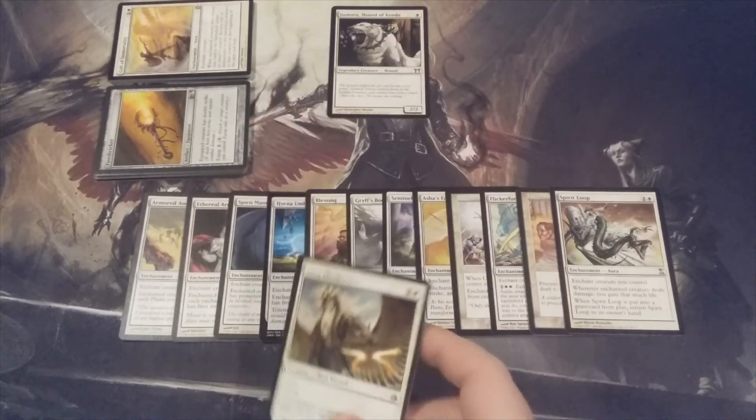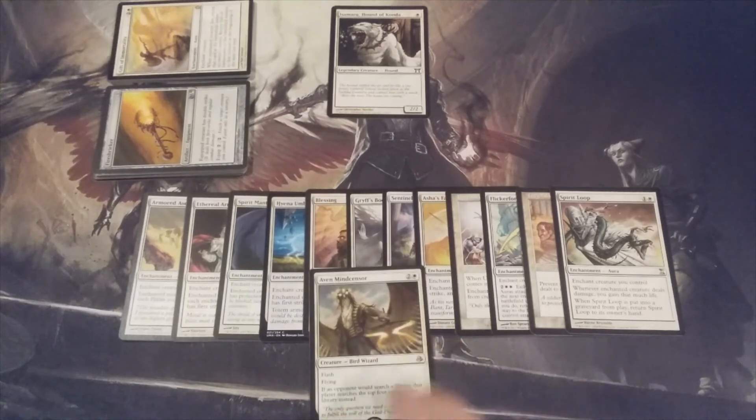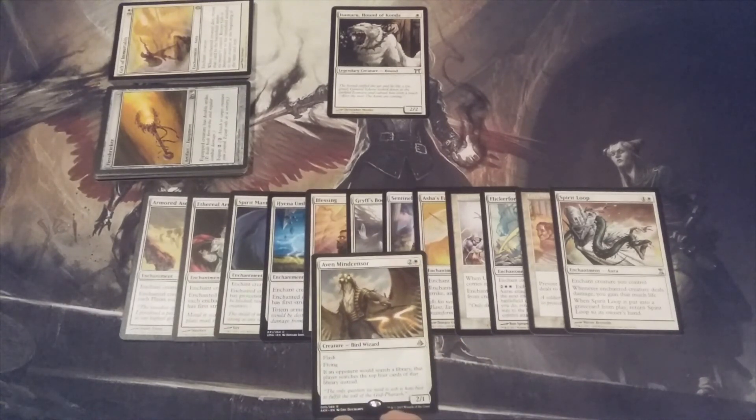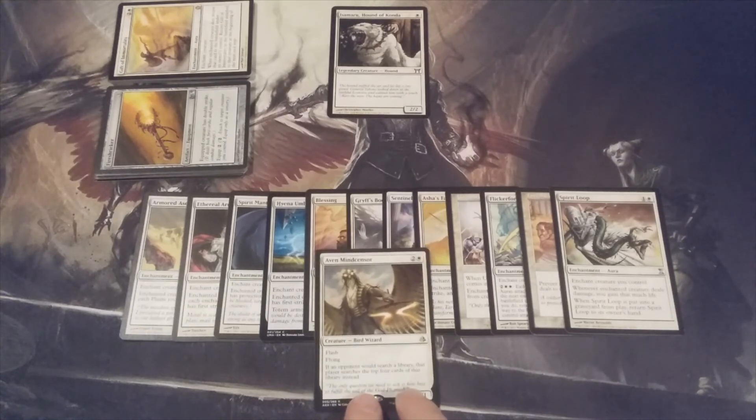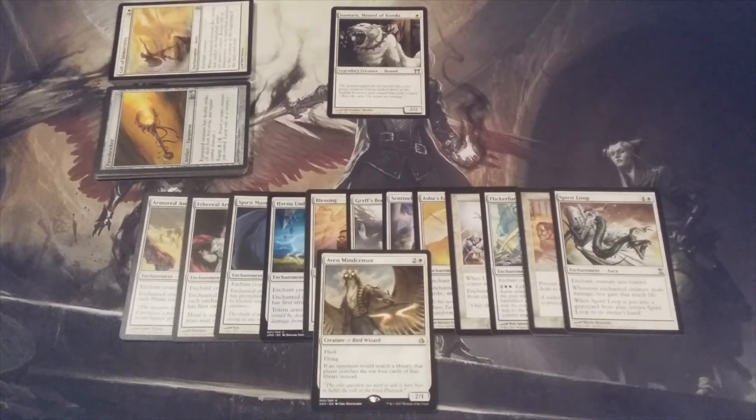MTG Burgeoning community, you are tasked with leaving comments below or over at the TappedOut.net page with suggestions for the next 11 creatures to include in this Isamaru budget build. This is MTG Burgeoning — go forth and enjoy this day.